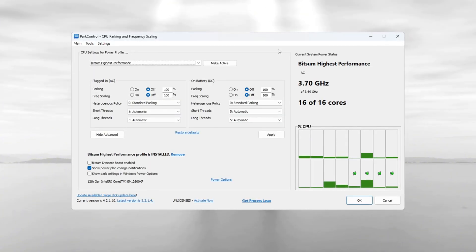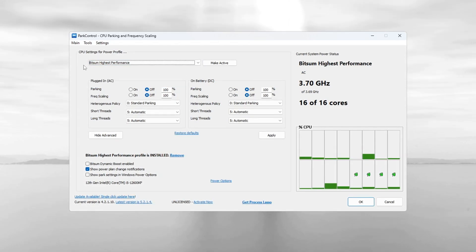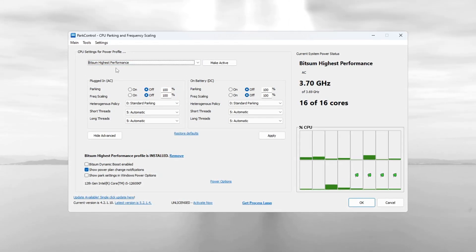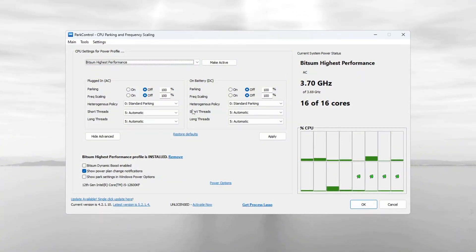Download and install Park Control, then open it. Inside the app, scroll down and choose the performance plan you want to use. For the best results, select 'Bitsum Highest Performance.' This plan helps your CPU work at its full speed. Now adjust the settings to make sure all CPU power is being used.